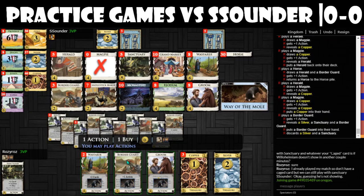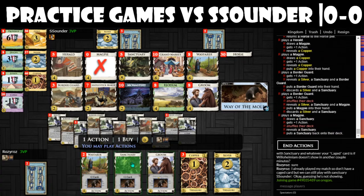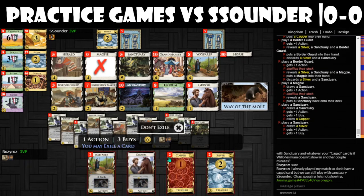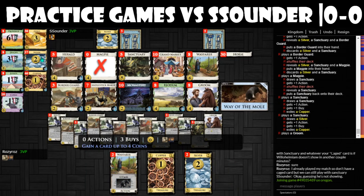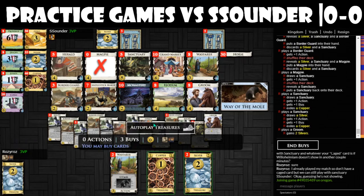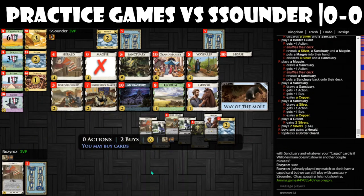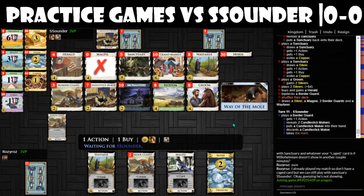I guess I'll take another Border Guard, really just searching for a Herald. It might be time to take another Silver and then a Herald. Hopefully we can get to that Grand Market.